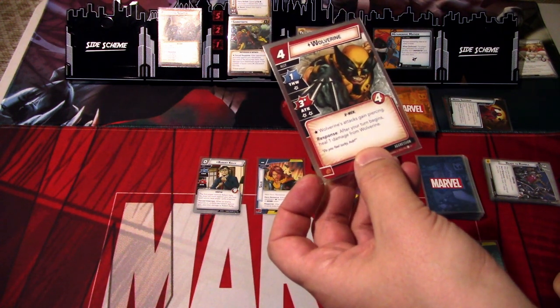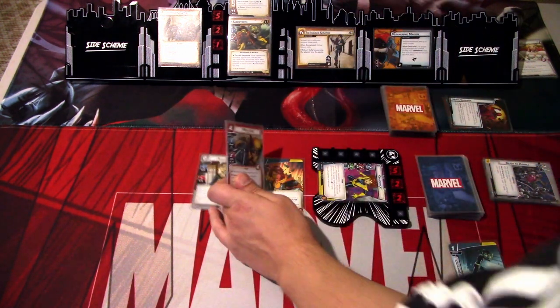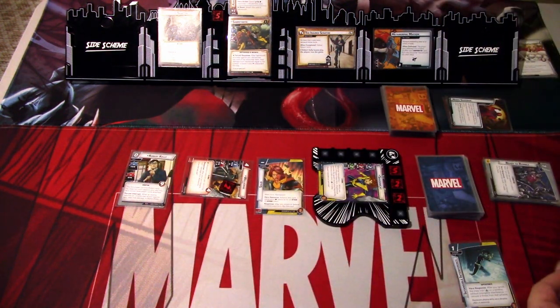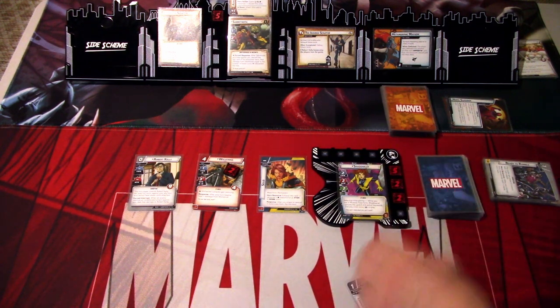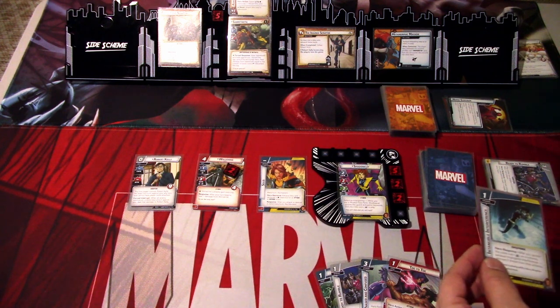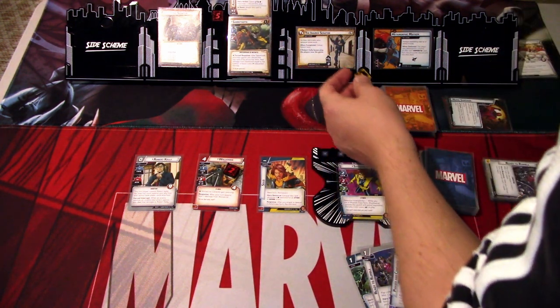Wolverine's attacks gain piercing. Response: after your turn begins, heal one damage from Wolverine. So we'll attack with Wolverine for three damage, and Wolverine takes two consequential damage. We'll ready up and draw back up to five. We get another Air Walk, Ready to Rumble, Phased and Confused, Toe to Toe, and Intangible Interference. We'll go to the villain phase. We forgot to add threat last round, but it doesn't matter.